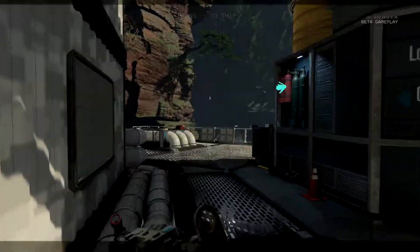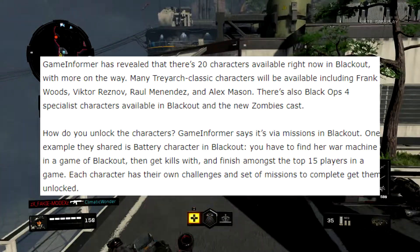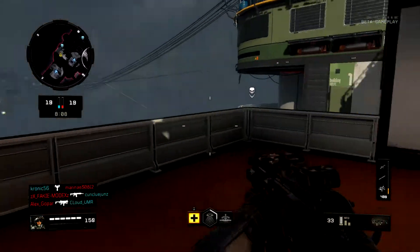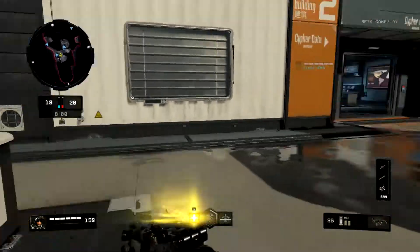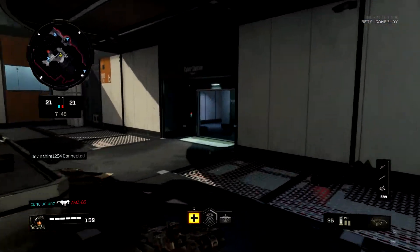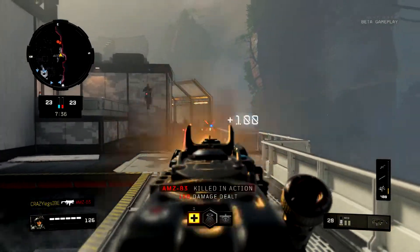As for playable characters, Vondahar said there are about 22. You unlock them via challenges — no microtransactions for characters, though microtransactions may exist for other things. For example, you might pick up a War Machine, get a certain number of kills with it, and unlock a specialist like Battery. He confirmed he's not holding any characters back from the beta or full release, and more will be added over the game's lifecycle.